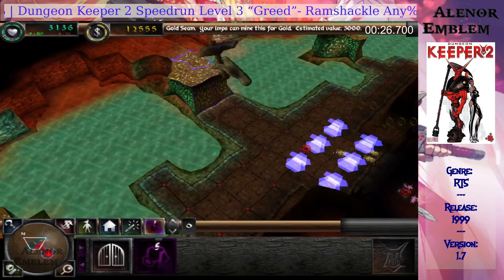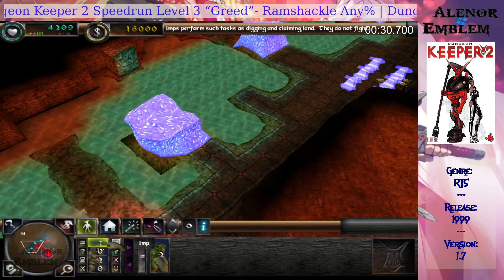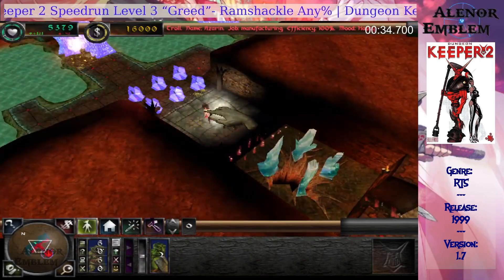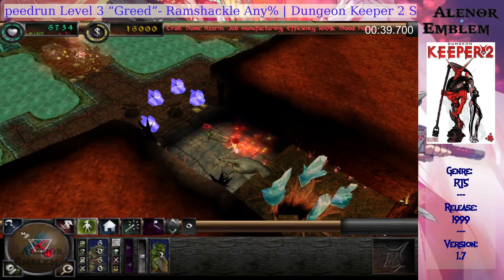To lure Lord Avaricious from his stronghold, mine all the gold within his realm. Now choose the hammer tab to see the workshop panel, then select the symbol for the sentry trap.